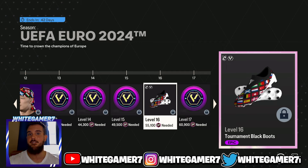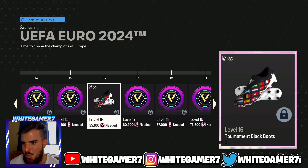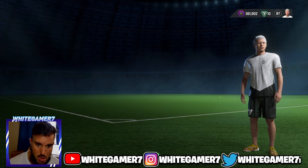Then you can get the black boot. They actually have a white version and a yellow version of this boot as well - if you do those Euro 2024 challenges you can get those other boots. Then you get a legendary right arm tattoo which is almost like the entire sleeve. Not bad for season rewards - it's been worse. So you get a boot, a do-rag, and two tattoos.